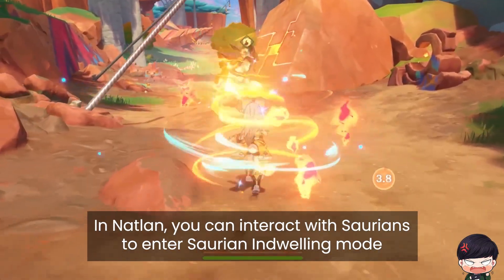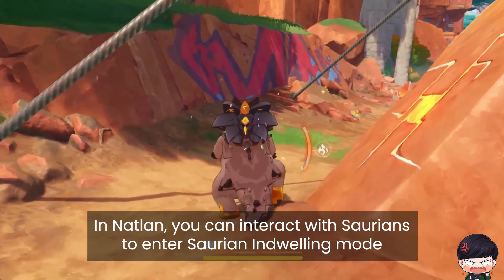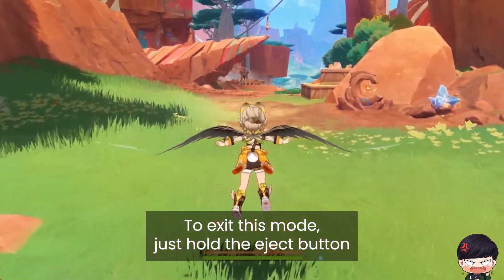In Natlon, you can interact with Saurians to enter Saurian Dwelling mode. To exit this mode, just hold the Eject button.